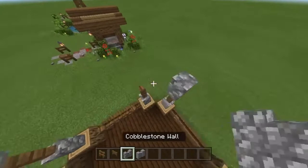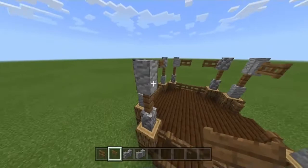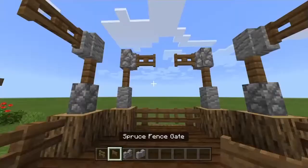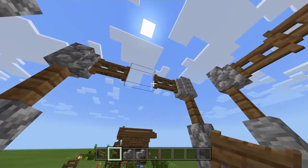After that's done, now we're gonna put our walls again on top of every fence, just like so. After that's done we're gonna grab our spruce fence gates and we're gonna put them on the sides of every wall. Now after we've done that we're gonna put a spruce fence gate between the gates, just like how I'm doing right now.